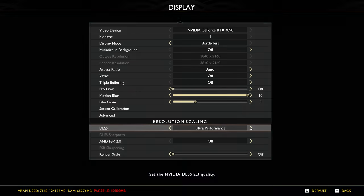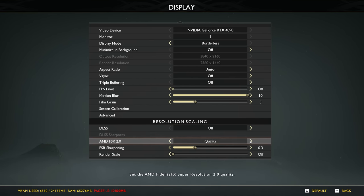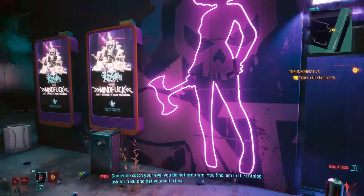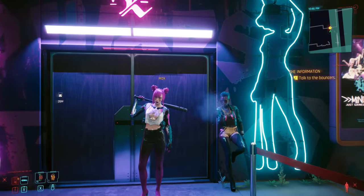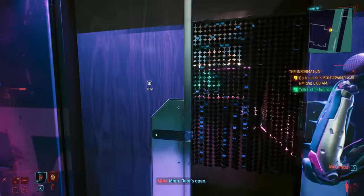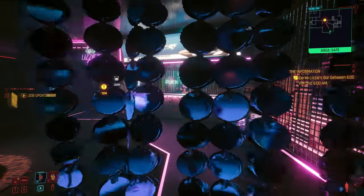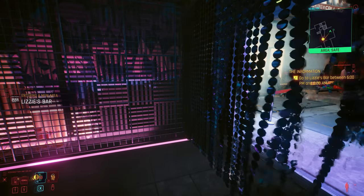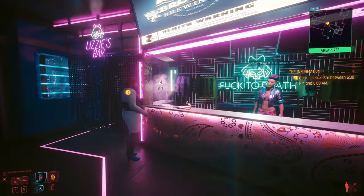Image upscaling features like DLSS and FSR have gone from being flawed and often hated features into ones that most of us can agree are good and worth using. The new framerate interpolation seen in DLSS 3 is still in the hated stage, even by those who haven't used it yet. But having used it, I think it's already got its uses, though it is also greatly flawed. Having spent so much time thinking about and using it, I realize it has opened up some really exciting future possibilities, which I think are totally doable, bar a few teething issues.